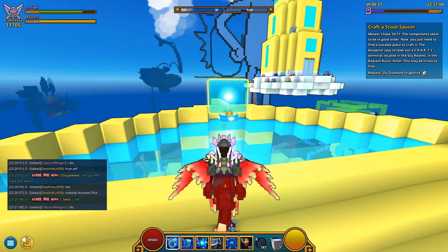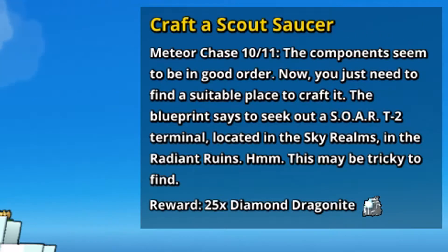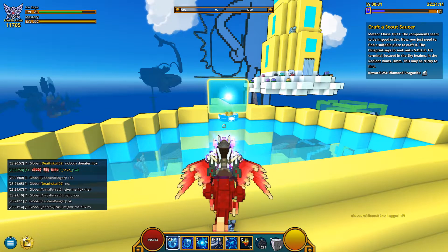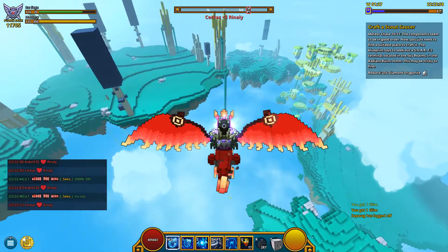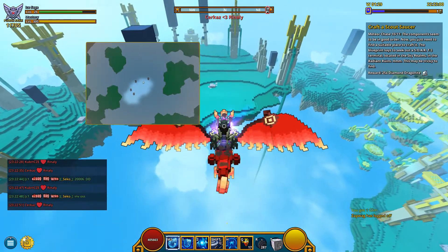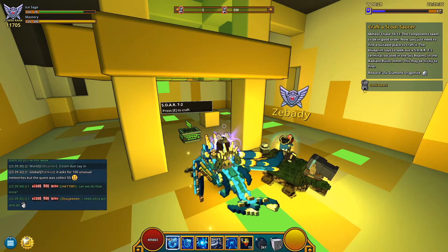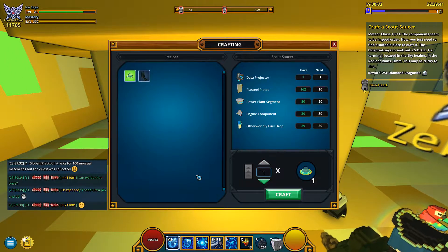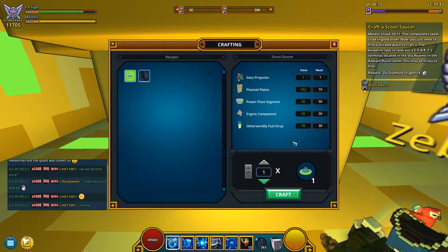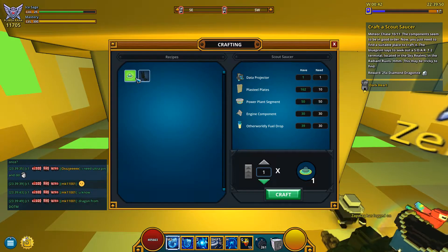Finally we have all the components we need, so we can craft a scout saucer — the Uifu. For that we also need to find a Sword T2 in the Sky Realms. To be honest it took me forever to find it — the longest part of this quest — but there were nice people searching for it and a Trovian named The Buddy invited me. Huge thanks! So we can finally craft the scout saucer, the Uifu mount, a flying mount. And for this we get extra 25 diamond dragoncite.